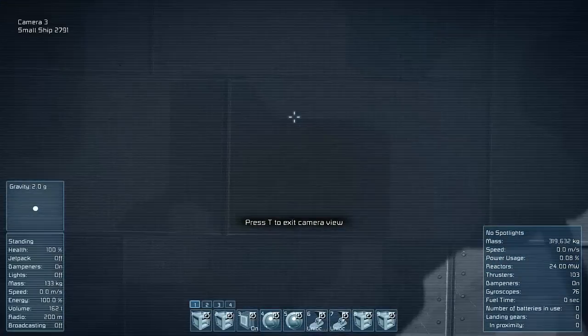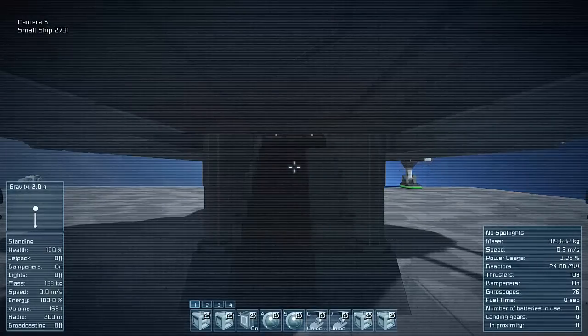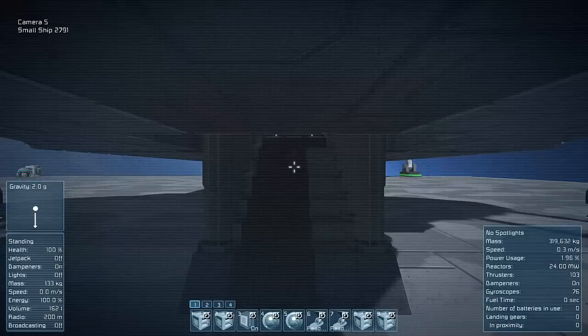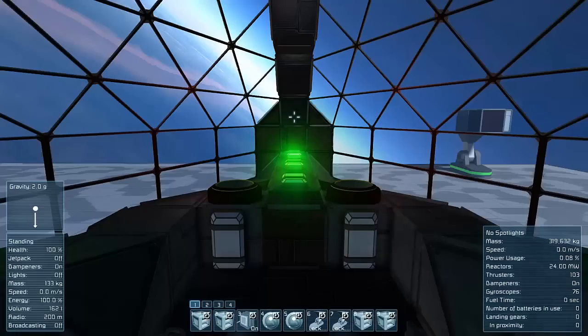So if we pop her back down again — steady — okay. And if we hit six, there we go, she's locked in place now. I better not tweak the mouse while I'm in the cockpit or else I'll break something.